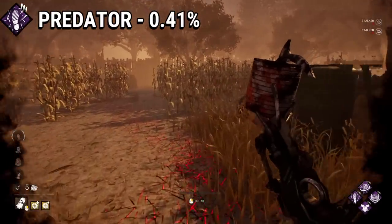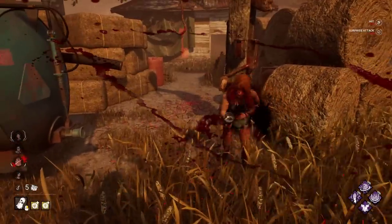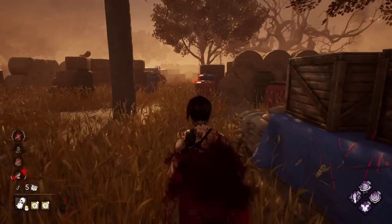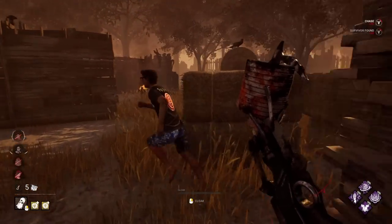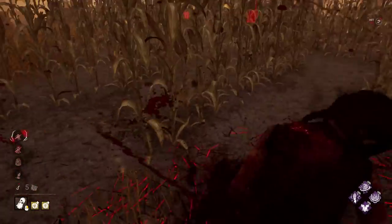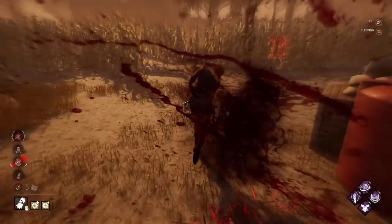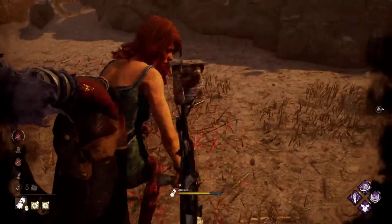Predator - 0.41%. Predator is a Wraith teachable perk that makes the scratch marks left by the survivor spawn closer together, which supposedly makes it easier to track. I say supposedly, because it actually hurt me whenever I used Predator, and based on the usage rates, I don't think I am the only one. Notably, Predator is the only teachable that belongs to a completely free character - Wraith - so the vast majority of the player base has access to this perk, yet nobody is using it besides Spirit mains.